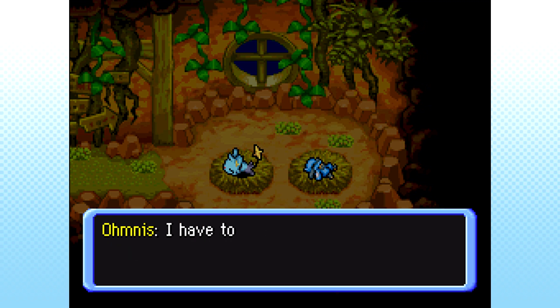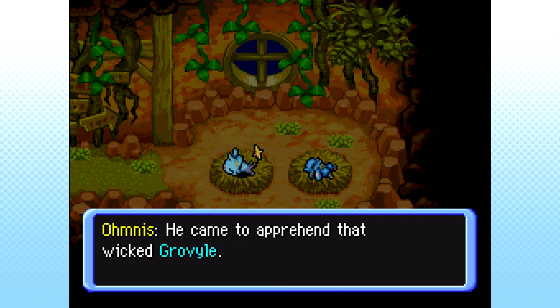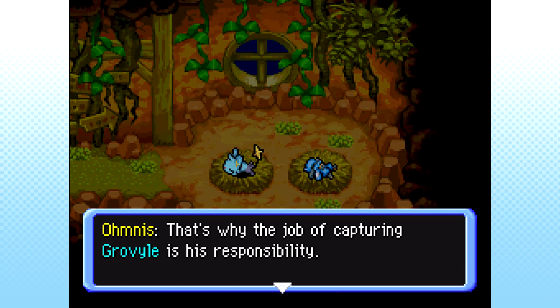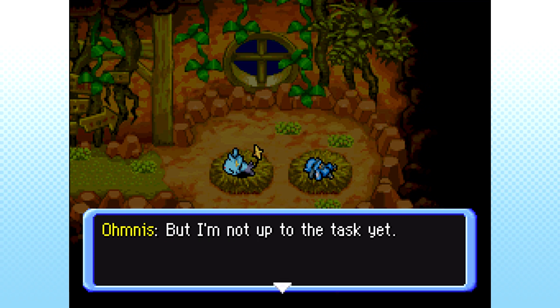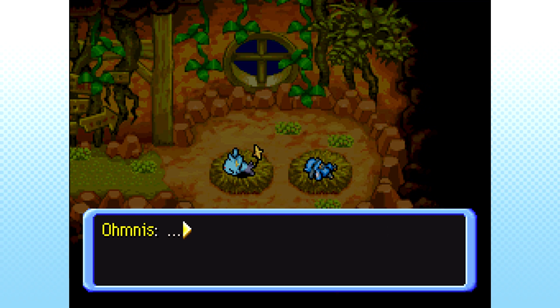Are you still awake, Eckler? I have to admit that today was full of surprises — the great Dusknoir's talk about coming from the future? That was mind boggling. Dusknoir pursued Grovile from the future to our world. He came to apprehend that wicked Grovile and to take him back to the future. That's why the job of capturing Grovile is his responsibility. We have to trust Dusknoir about this. To be honest, I would like to capture Grovile ourselves, but I'm not up to the task yet. We don't have any choice but to depend on Dusknoir after all. I guess you're asleep — I better get to sleep too. It would be great if Grovile gets caught soon. Goodnight, Eckler.